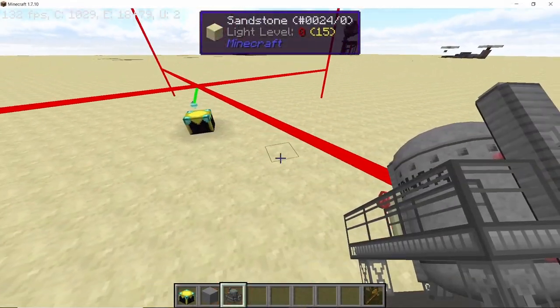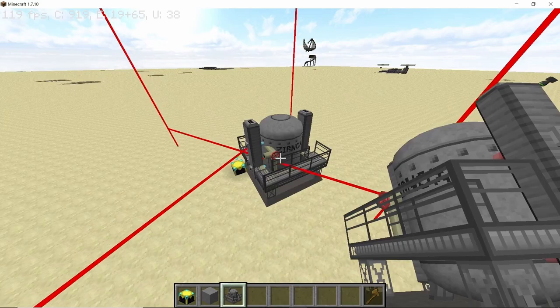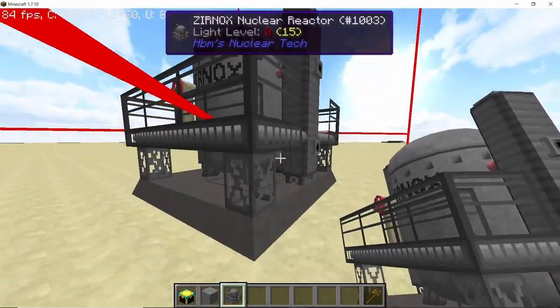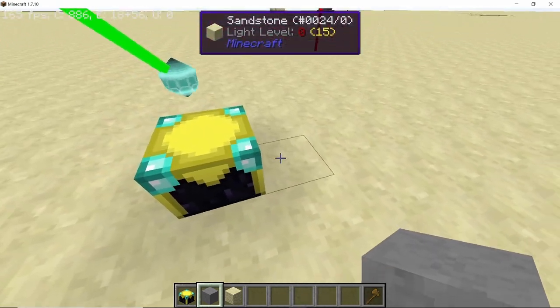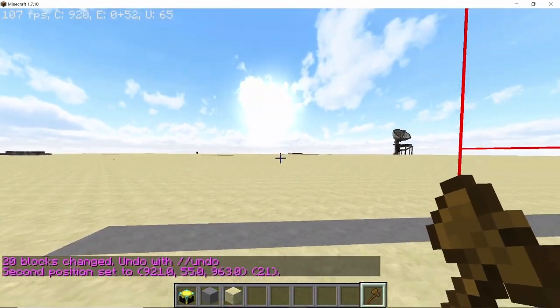Another point around chunk loaders: make sure your reactor fits in a single chunk space. Don't place your reactor on a chunk border so that you need to load two chunks instead of one — try to design your reactor so it fits in a single chunk. Also, don't place your reactors directly on ground like sand or grass in whatever biome you are in; always make a solid foundation for your reactors.